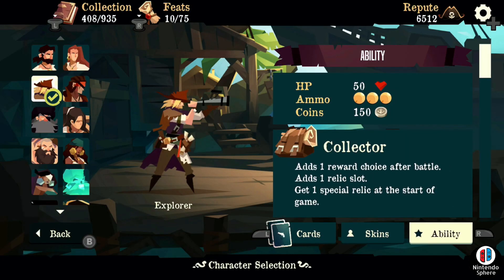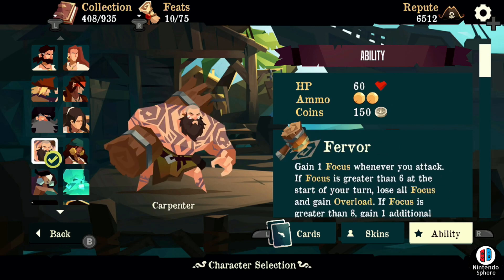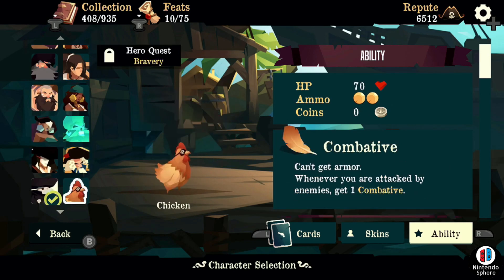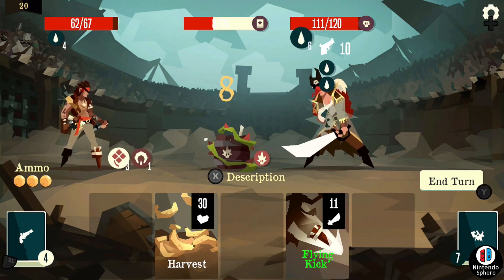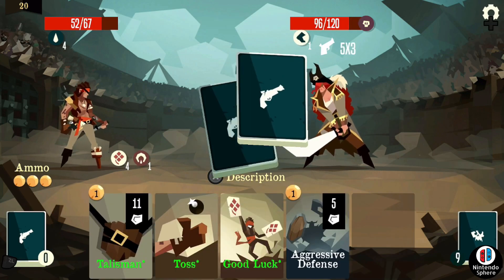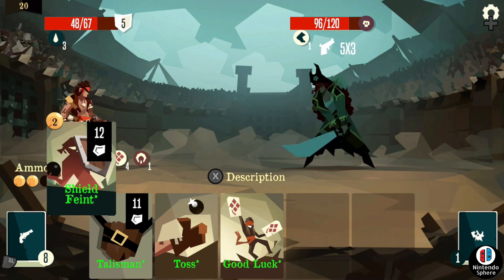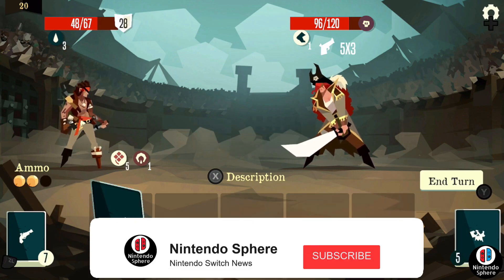Pirate Outlaws is Blitworks' newest deck builder on the Nintendo Switch. Originally launching on mobile devices a few years back, this highly regarded roguelike offers quite a lot of new innovative ideas to the genre, and a fully rebuilt console version which has zero microtransactions takes this game to a whole new level.